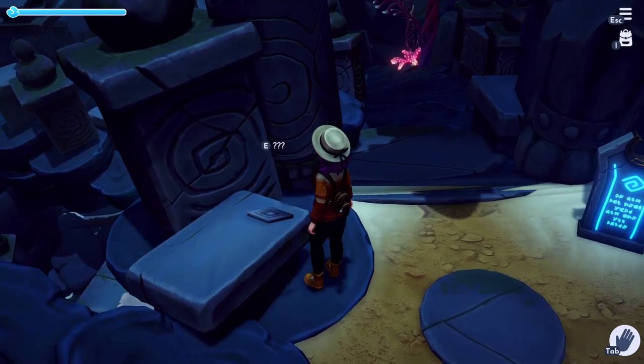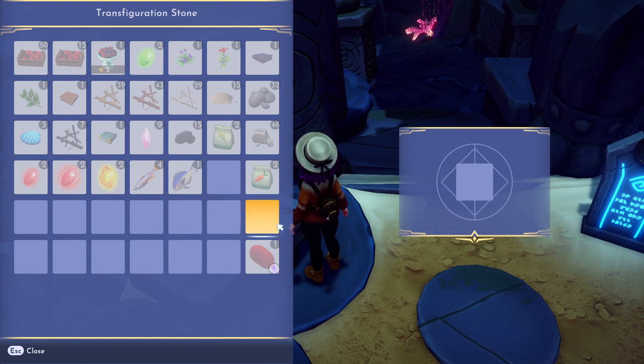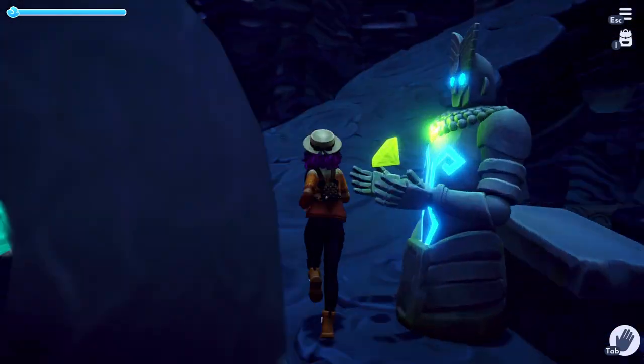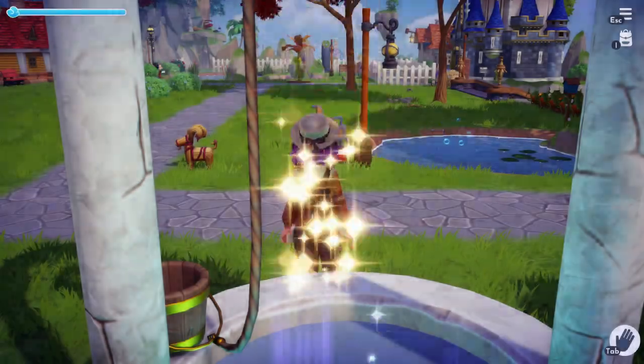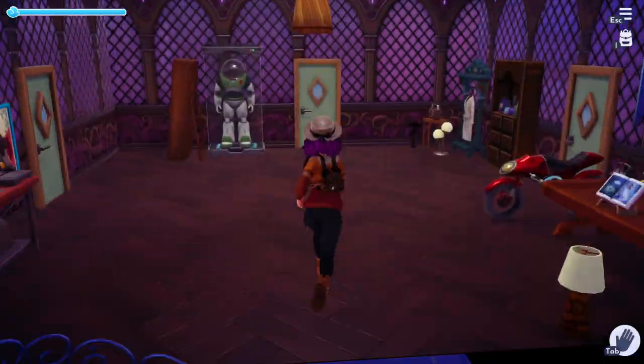Hey everybody, we have finally gotten some progress on the mysterious golden potato. I'm going to tell you what to do with it today. First things first, go get your potato out of storage. If you don't have the potato already, I'll link a video on screen of how to go get it. But don't make the same mistake I did of going to the first location I'm about to show you without having your potato, so go grab it right now.